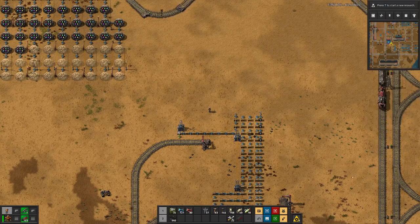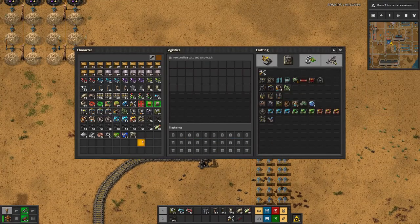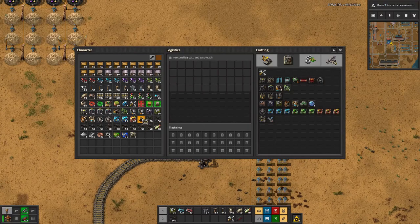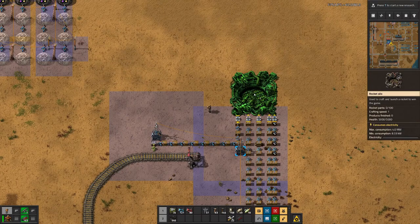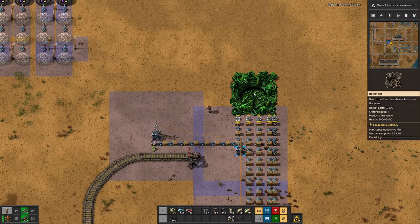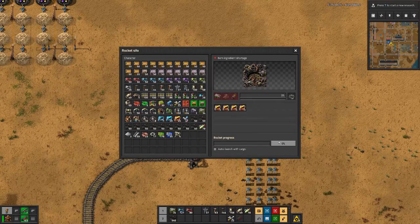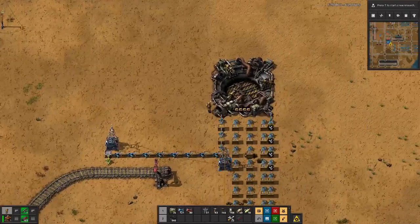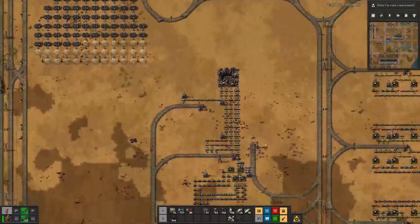I managed to extend the line up here a bit, so we have a bit of room here and I crafted myself a rocket silo. There it is — fits nicely with all the inputs and outputs on one side. We do have room on the other side for beacons. What we need here is productivity — maybe not for the first one. I don't need the auto launch checked here.